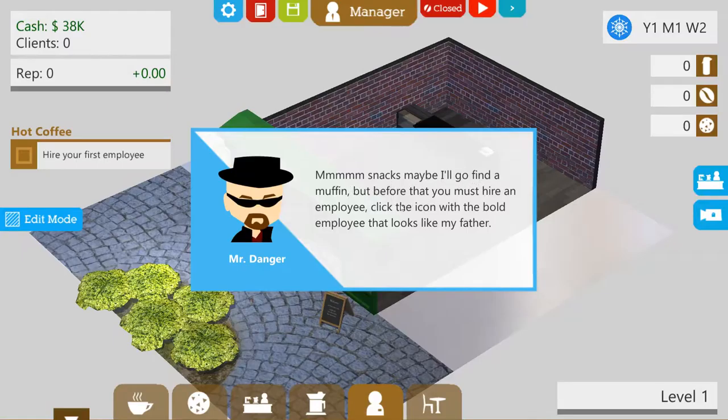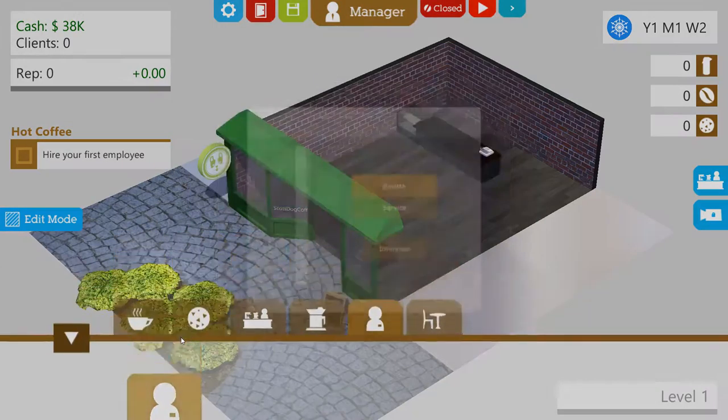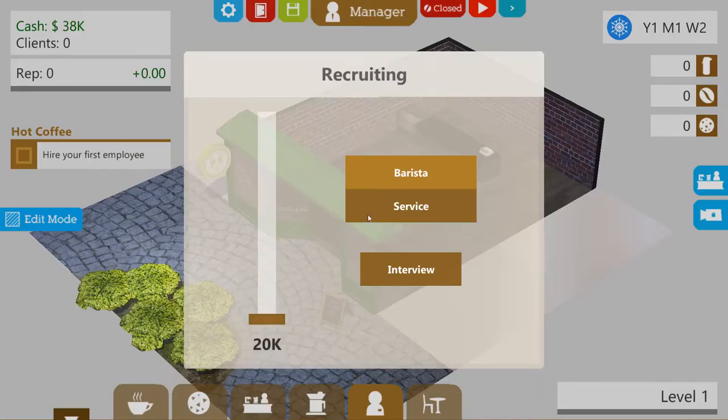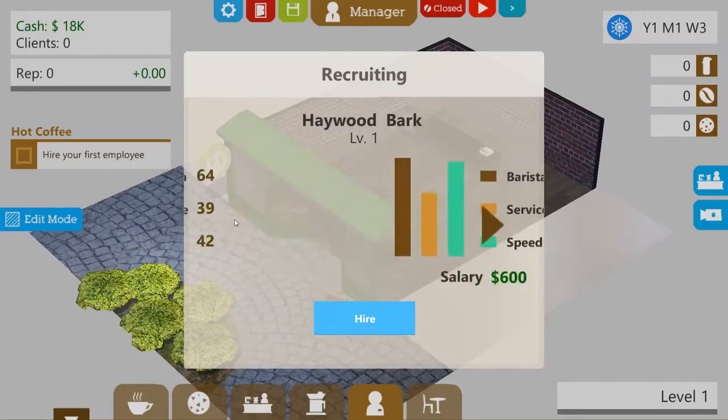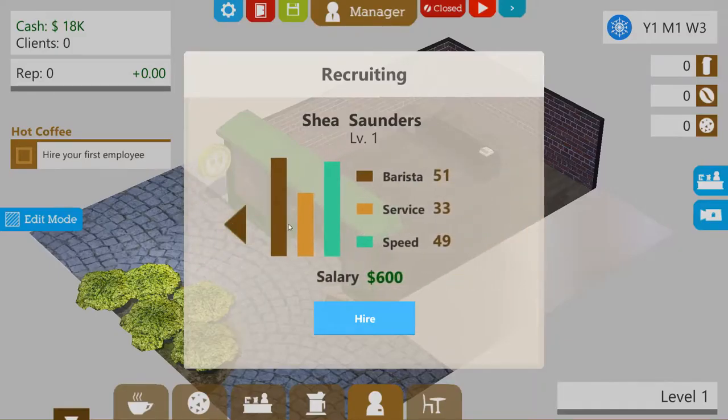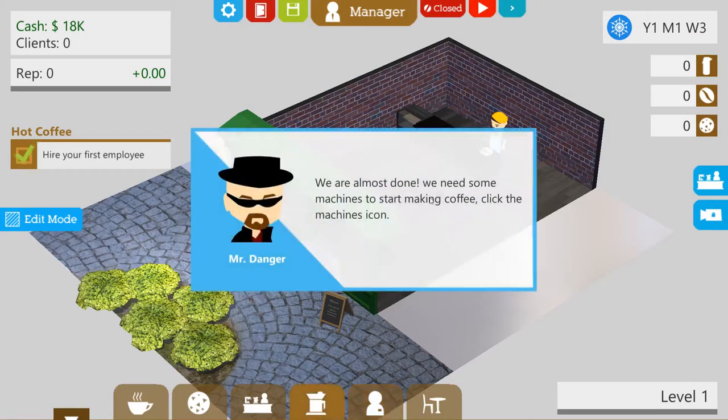Working stations also define how many machines you can have active or how many snacks you can sell. Snacks! Maybe I'll go find a muffin. But before that, you must hire an employee — click on the icon with a bold employee that looks like my father. New employee. Barista, okay. We're going to interview him — he wants 700. Shia Saunders wants 600. He's better but he's not as quick. Let's go for the good one.